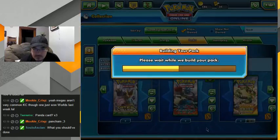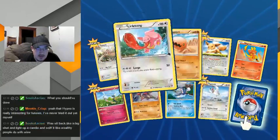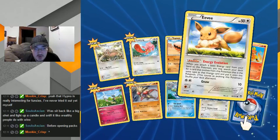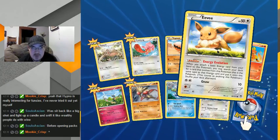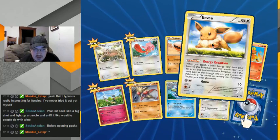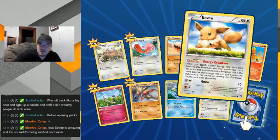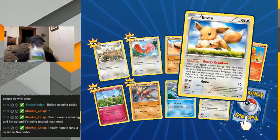Okay, go away, let me open it — there you go. And there's Lickitung. You attach a basic energy card from your hand to this Pokemon, you may search your deck, put it onto this Pokemon. Okay, that's pretty good. That might be better than the call of evolution attack because it's an ability so you can attack afterwards. This would be great for my Eevee deck. I do have a candle right here — smells like flowers outside.